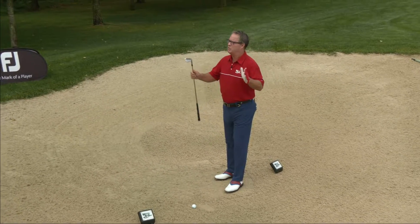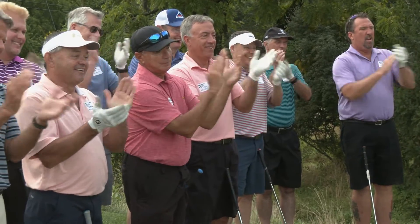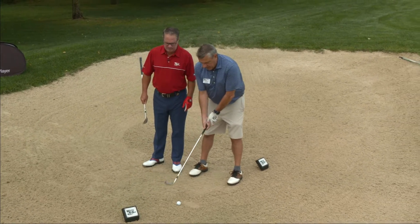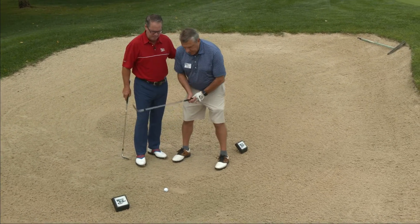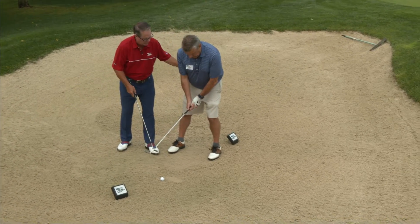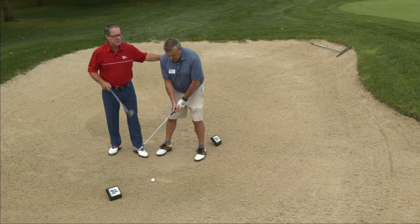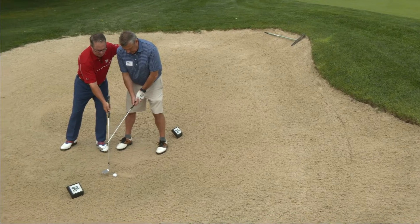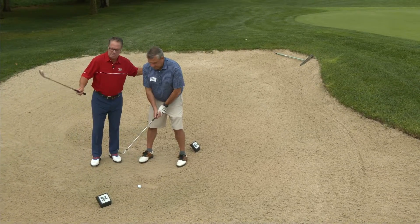Before we get to our Foot Joy contest, I'd love for Mario to come in here and help me out today. Mario, I want you to come in next to your golf ball. Open that club face and then apply your grip — that's perfect. We're going to play the ball forward in your stance. Now I'm going to ask you to bump a little weight into your front hip with your lower body, and keep your upper body back. Now apply the 2-8 rule: look at a spot, try to hit two inches behind it, and accelerate so your club comes out about eight inches past. When you're ready, let's see if we can pop it up on the green.